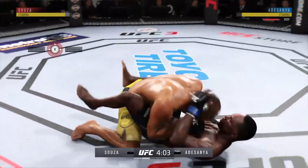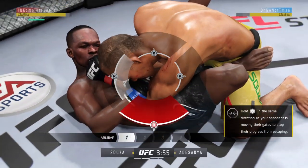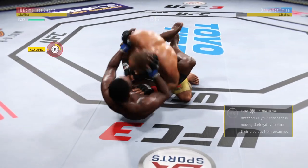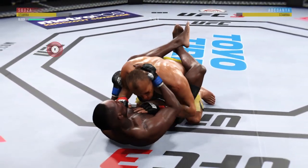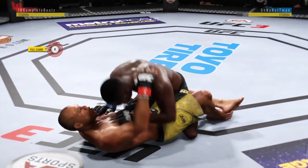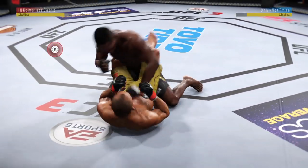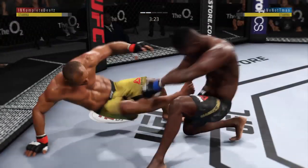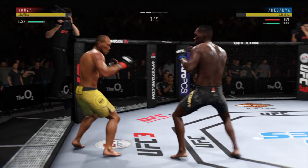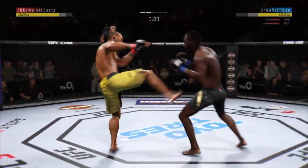Jacare looking for the takedown. He got it. He's putting his hands down on the thighs, looking to pass. Now he's in half guard. He's posturing up here. Both fighters get up now. Oh, he hurt him — he caught him, he's gotten hurt here. Very nice.